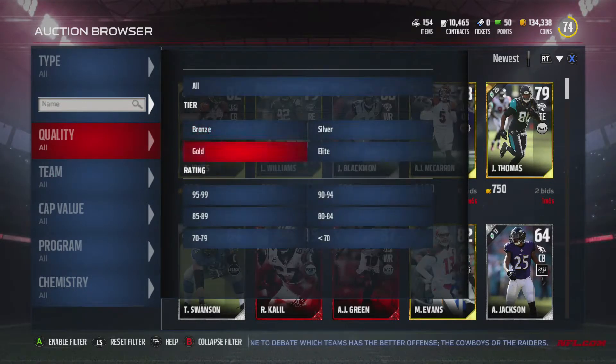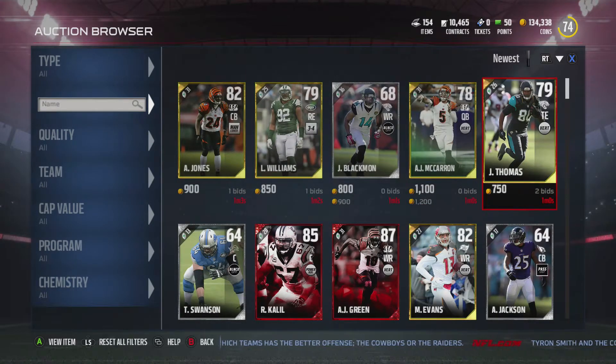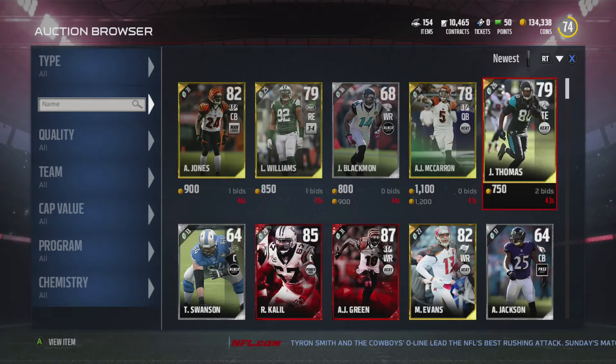What I want to talk about today is bidding on gold cards that are about to expire. For example, Julius Thomas right here — he's about to expire for 750 coins. Bidding on gold cards, or any card that's about to expire, when it has like 5 seconds left, you can pretty much get a lot of different cards for very, very cheap.